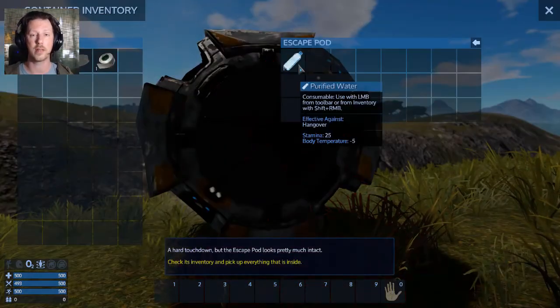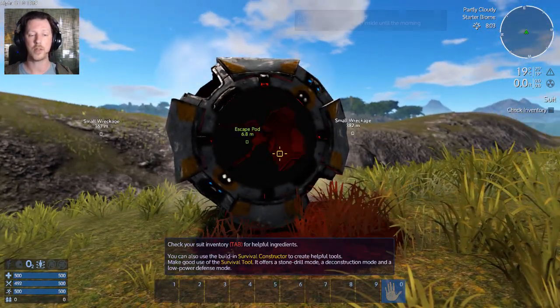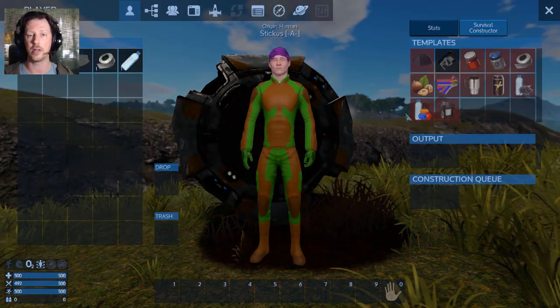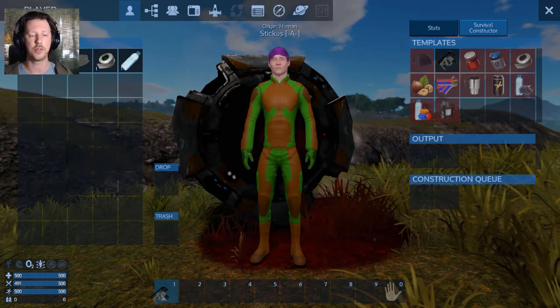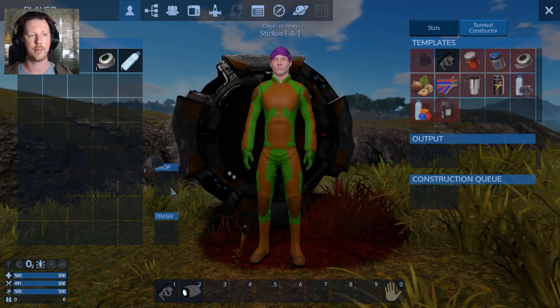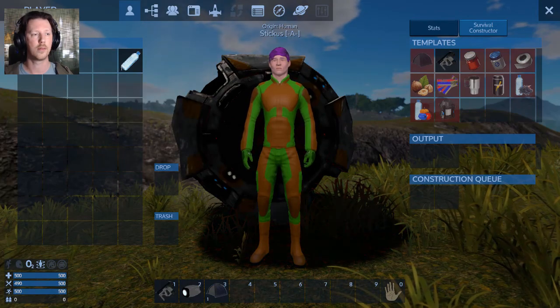First thing I'm going to do is go into my escape pod and grab the water. Check my suit inventory for helpful ingredients — that helps me in the survival constructor, which is now built into the suit itself. And with the new survival tool, which is really a godsend — I love that thing. Really like that new flashlight, and hopefully I won't have to use that new survival tent.